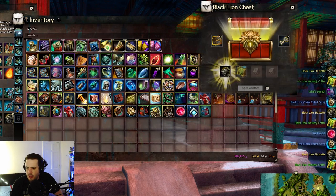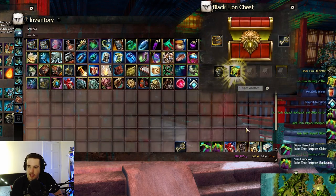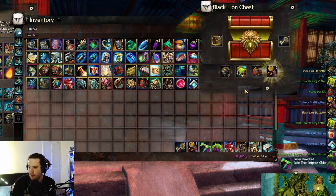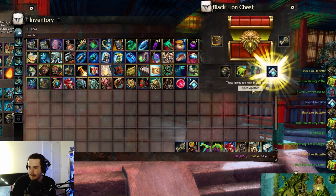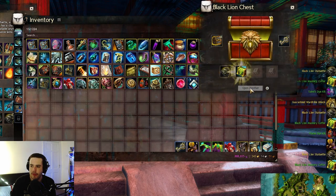I presume I can choose which ones I want out of these boxes. I've got the jade tech out of that one — very nice! I do kind of want the new candle jade bot though, that looks pretty nice. 13 keys left; I might have to take out some more keys. See how we get on with them.